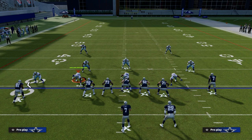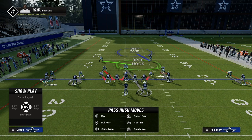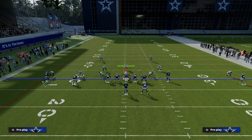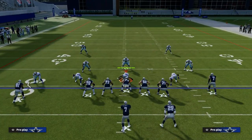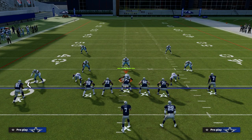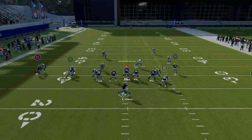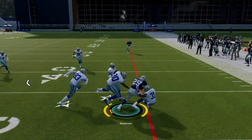The player that we're going to be reading whenever we run this play is solely this player right here. If this player sits on the stick route, then we're going to look to try to hit the running back. If that player runs to the running back route, then we're going to try to hit the stick route. Fairly simple read. I think it works best if you run this concept to the wide side - you can make an argument that it's good on either hash. He sticks in, so we're going to throw the ball to the running back and try to break a tackle.